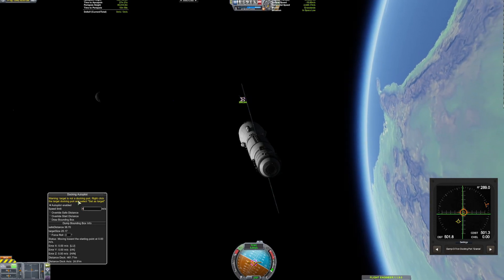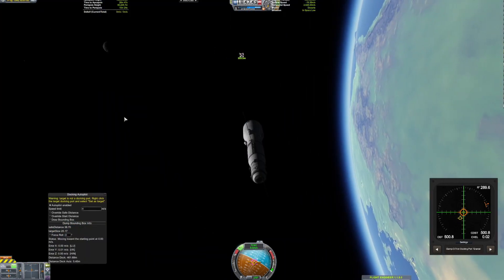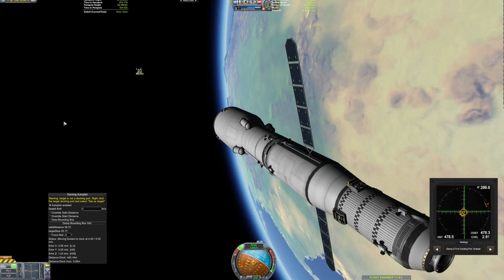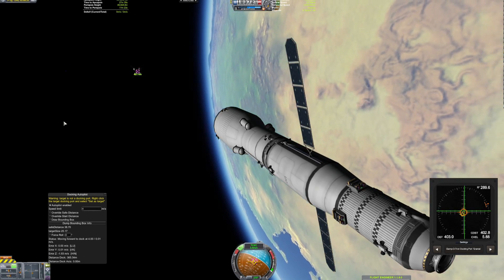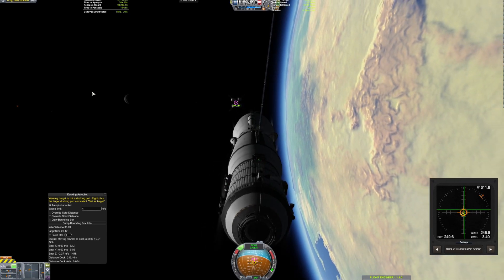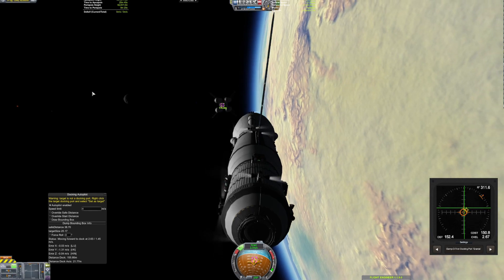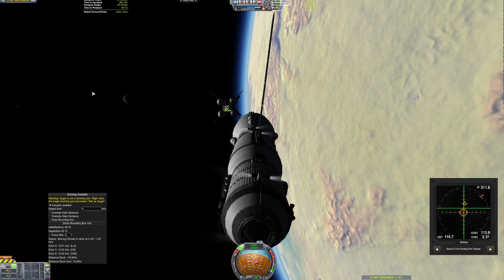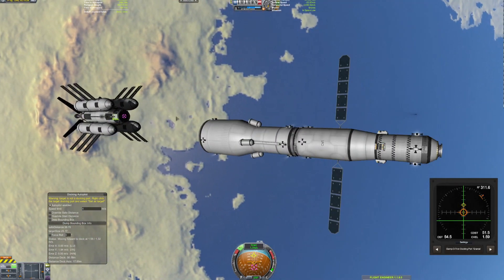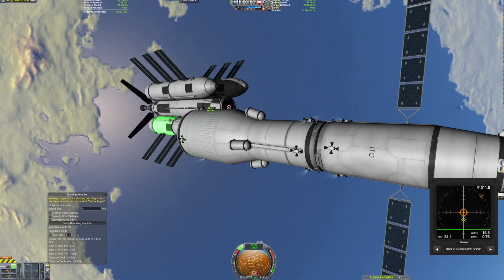I'm gonna send just a ton of Kerbals everywhere — it's gonna be insane. This was definitely the longest part of the episode, but it's the most important part because we want those Kerbals out there. It's Val and Bob — Jab and Bill are dead. Here we are finally getting close to actually docking to this thing, and you'll notice we keep overshooting it. I think it's partially because of the unwieldy nature of the upper stage.